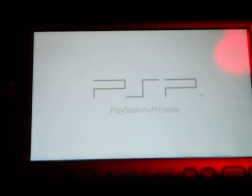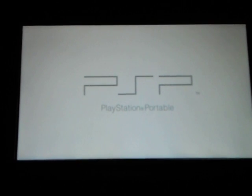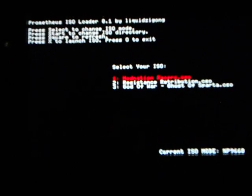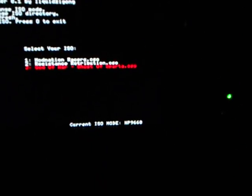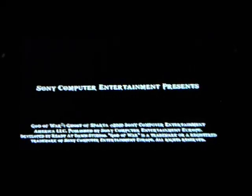Hit X for the ISO loader. Now if you don't do that last step, what will happen is it will crash. Okay, now here is your list of ISOs for your backups. For this example I will use God of War. Press X — and there it is.